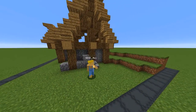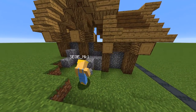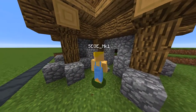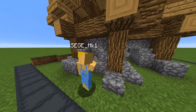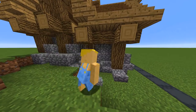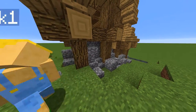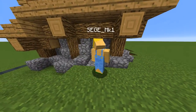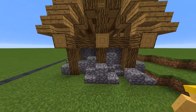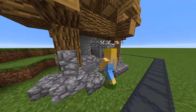To detail the walls I am using a mixture of cobbled stone blocks, stairs, slabs and walls. I am going to mix in clean stone and end stone aside from the walls for further detail.